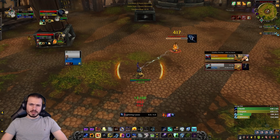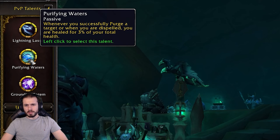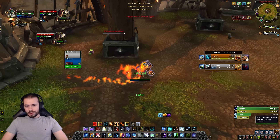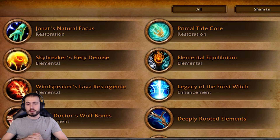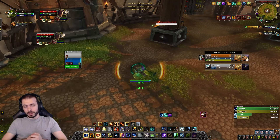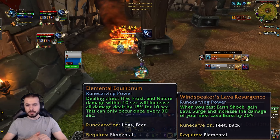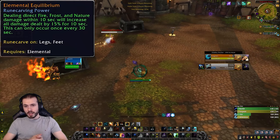For our third PvP talent slot we have a few more defensive options: Spectral Recovery, which synergizes well with Spirit Wolf; Traveling Storms, which reduces Thunderstorm's cooldown and is usable on friendly targets — you can abuse this on z-axis maps like Blade's Edge Arena. There's also a unique option that synergizes well with Aftershock called Elemental Attunement — keep this in mind for the legendary section. The rest of the PvP talents feel lackluster; Purifying Waters looks interesting but three percent of your HP means nothing in this bursty meta.